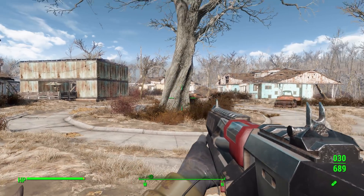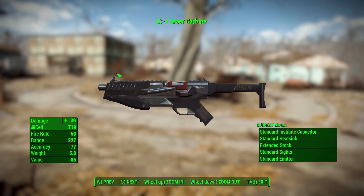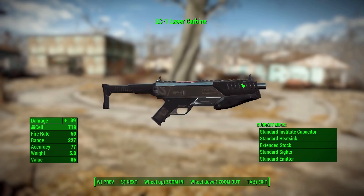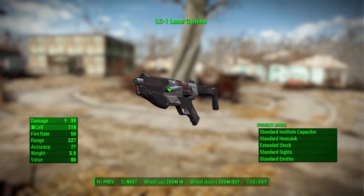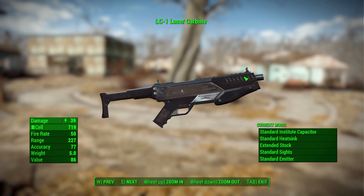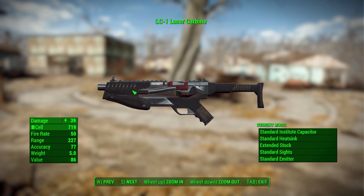Once you reach level 20, you'll start seeing these LC1 Laser Carbines on Institute synths around the Commonwealth. The standard version is a pretty beautiful little weapon — very nice modeling, very nice texturing, with a lot of good little details. Its stats are a base damage of 39, firing rate of 50, range of 227, accuracy of 77, and a weight of 5, making it a solid early-to-mid game gun.